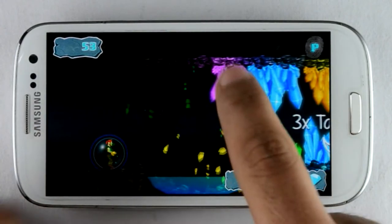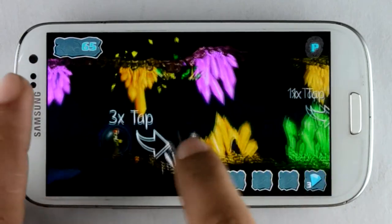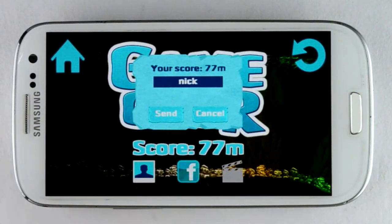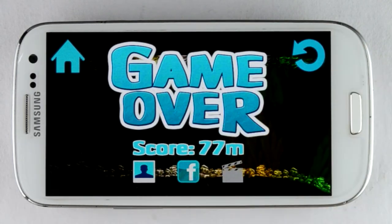Here I get a blue diamond. This has made a shield around me which will protect me from the obstacles for a while. My extra power is gone! I have scored 77, which means I have walked 77 meters. I can share my score, although it's not really that high, so I'll cancel it for right now.